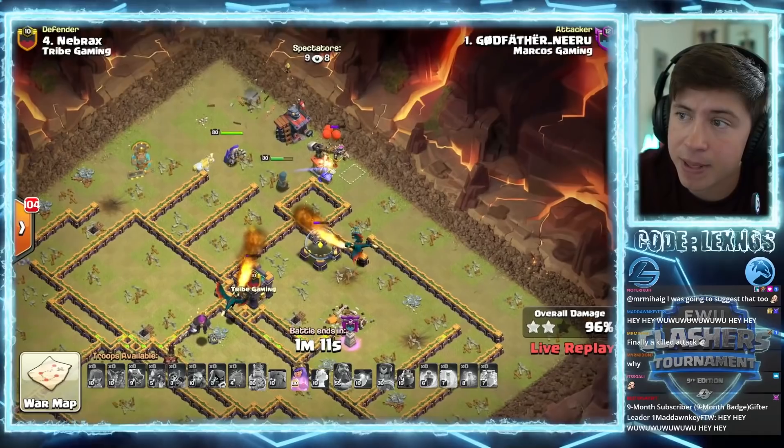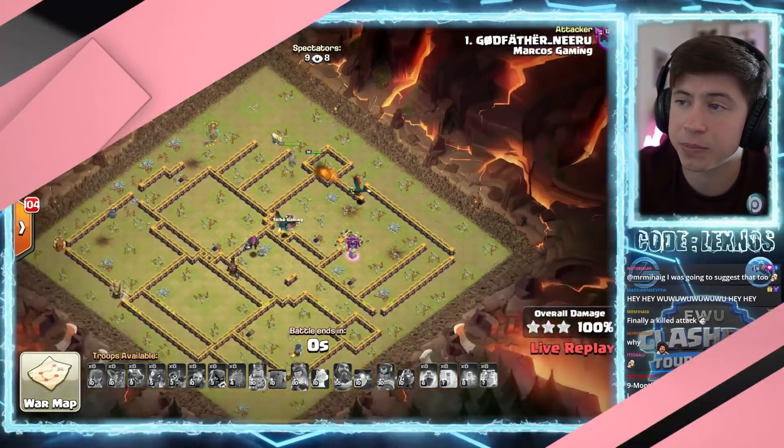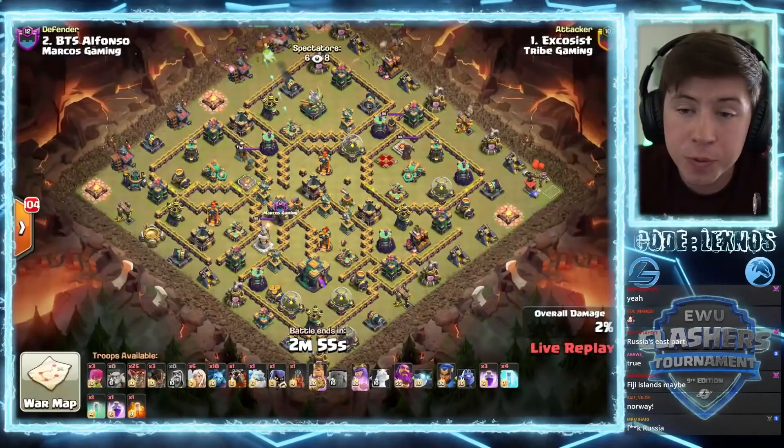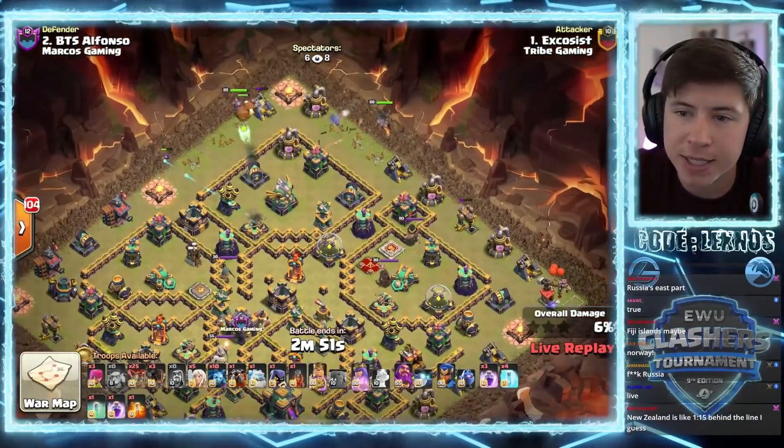They still have a chance in this match, but they have to get defenses with the rest of their bases and triple out. Excosist is in with some more queen charge lalo action. We start the queen on the top right side of the base.